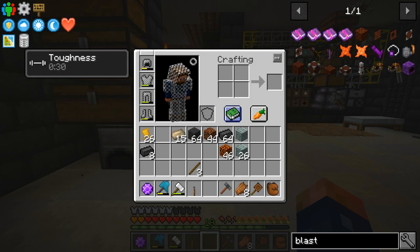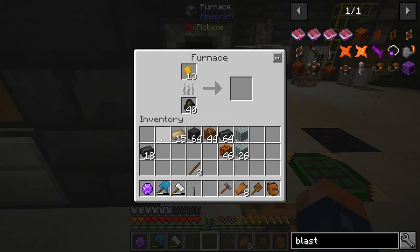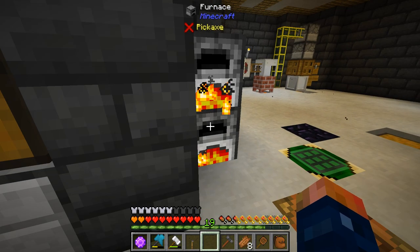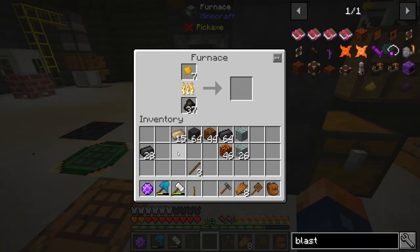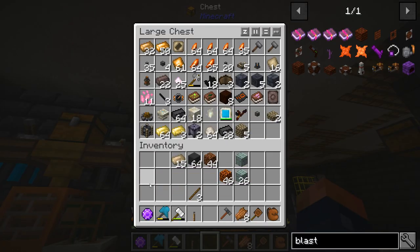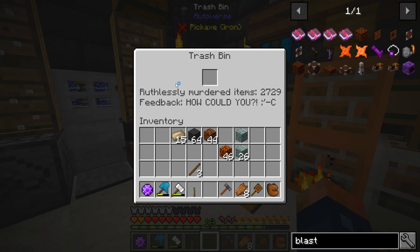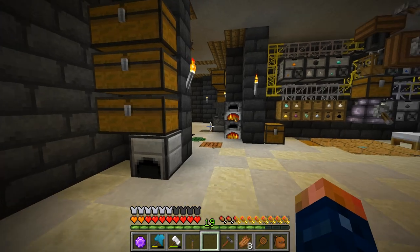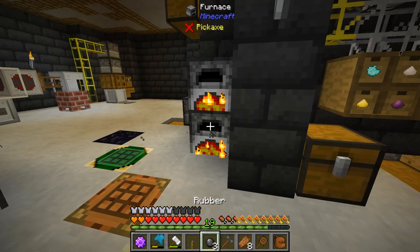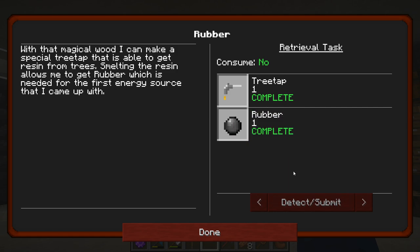This is used to make the rubber — we just smelt it. Not bad at all. So we'll get that cooking, that shouldn't take very long. There we go, and I'll throw the brick in here — why not. And there's our rubber. Pretty easy. Alright, so now that we've gotten this done, it's wanting us to make this next item but we need redstone first.